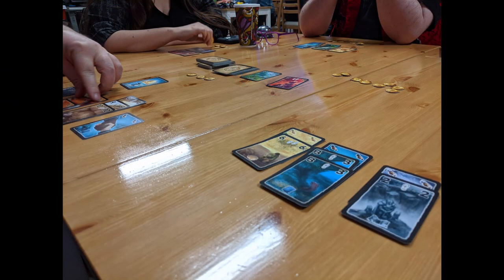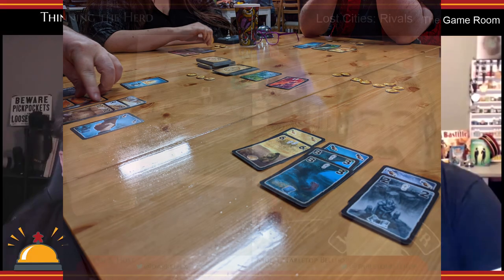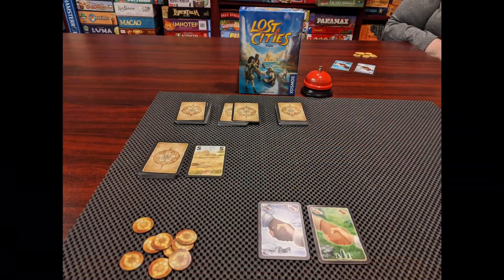The auction winner can also choose one card to remove from the game. Any remaining cards stay up for the next auction. Placing cards into your tableau has rules: each color goes in its own row, you can only have one row per color out of five, wager cards can only be played on other wagers or to start a new row, and once a number card is played, all future cards in that row must be higher. These placement rules are identical to the original Lost Cities.